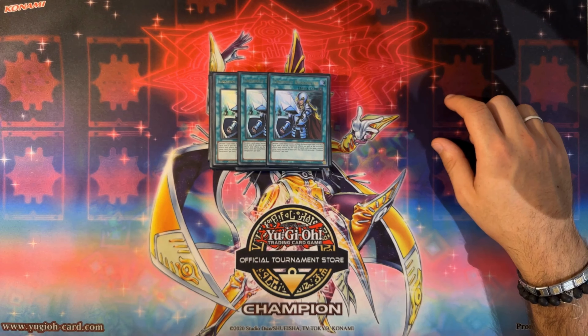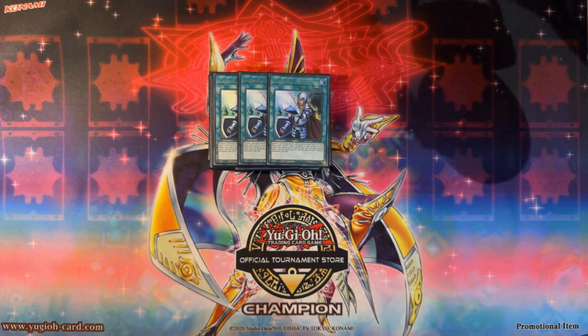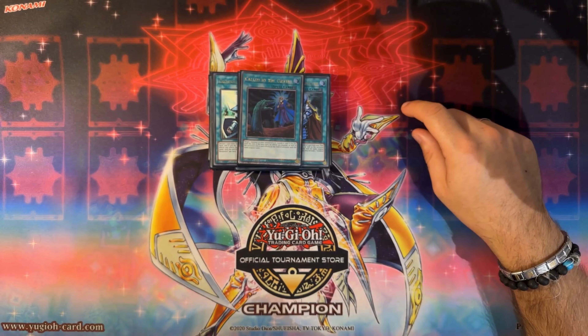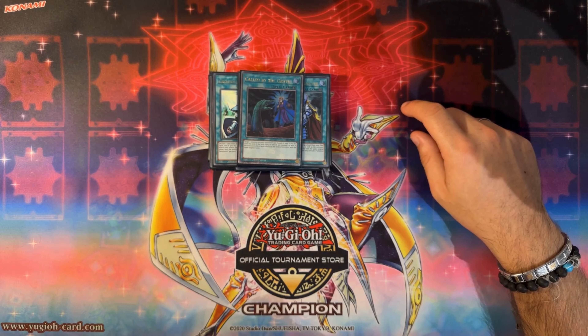For flex spots — triple Cross-Out Designator: say no to hand traps, because this deck already does that with Shifter and Carpe Diem. Cross-Out on Ash when they try to negate Martha is very, very hurtful for the deck to face, so why not hit it? One Called by the Grave — absolutely amazing card, can switch off the Mulcharmies which are coming in Rage of the Abyss. Play Called by, draw it, and just say no thank you to letting your opponent draw cards.